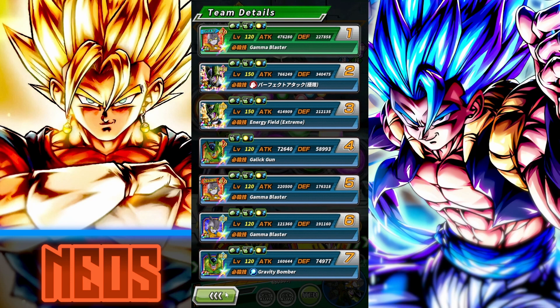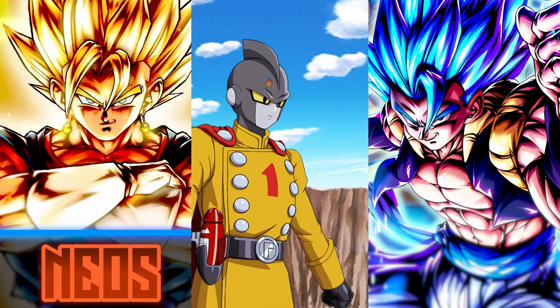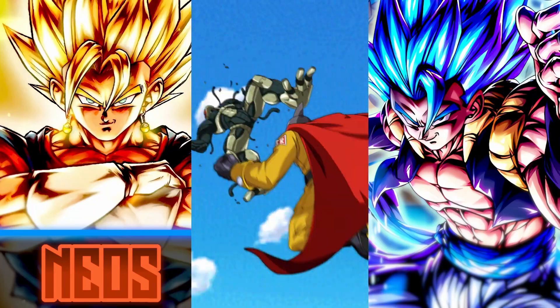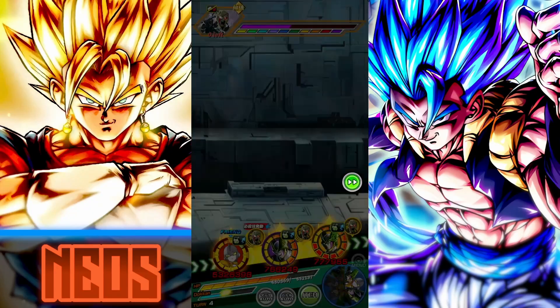Cell's defense is 340,475 — it's going to be interesting because Metal Cooler Core raises his attack value after a super, so Cell might just get pieced up here. He's also at a type disadvantage. Defensively though, the level should be around 800,000.